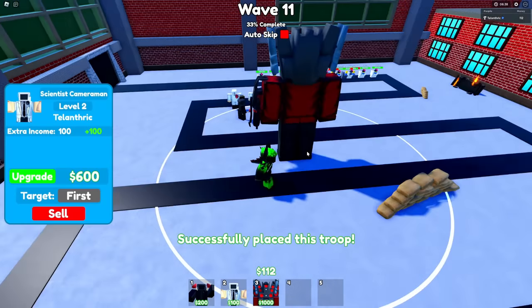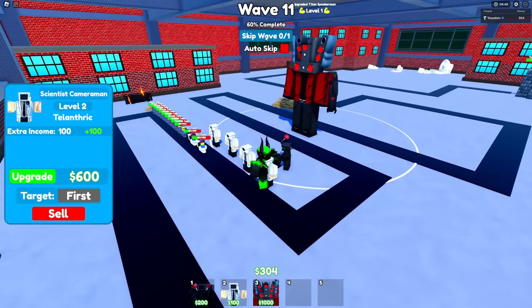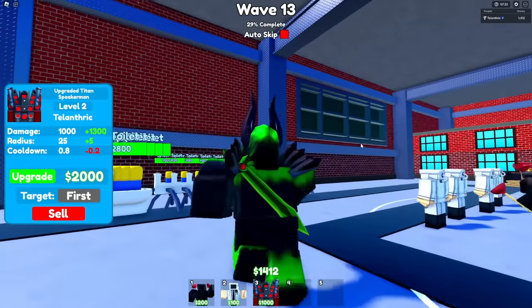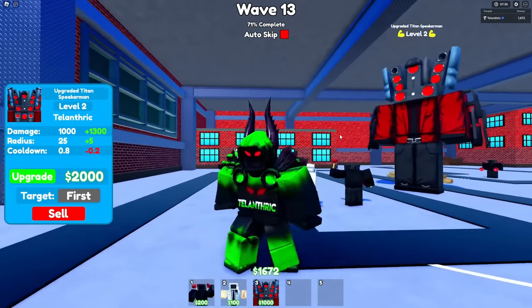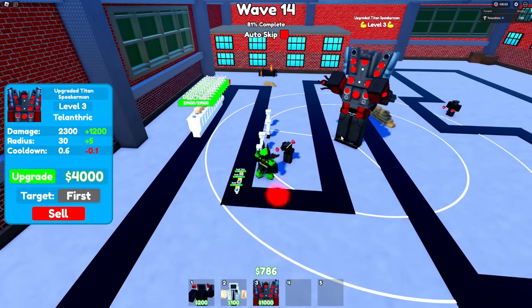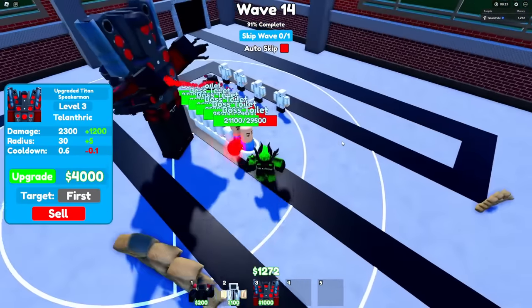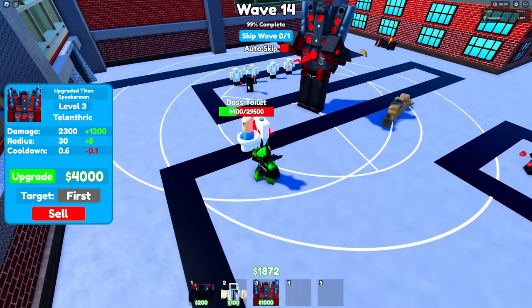I'm just worried for that UFO toilet round — we gotta prepare as much as possible because I don't remember what round that is, but that's gonna have a lot of health and not be good for us. While the ninja cameraman is killing the spider toilets, I'd like to let you guys know that trading is going pretty good and it seems like we're gonna be able to add it next update. Took me like six hours to try making the best menu I possibly could for that. Got the 2000 upgrade — I think we can definitely handle the UFO toilet right now. We just gotta see if we can beat all the boss toilets though.